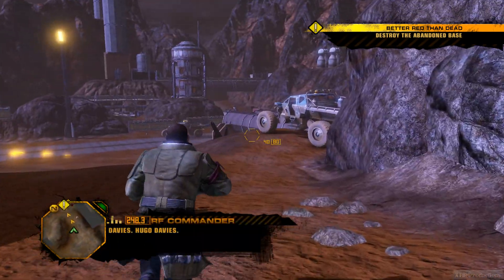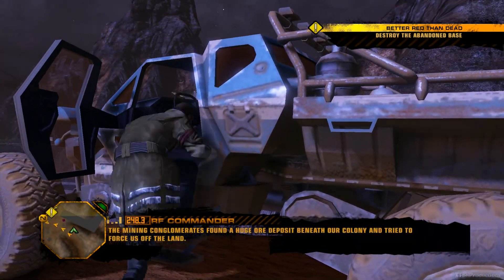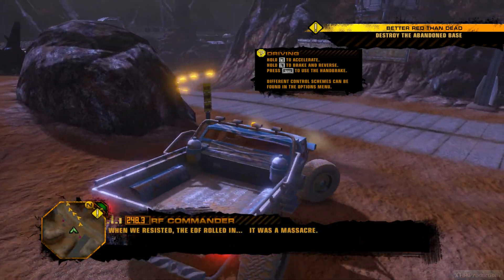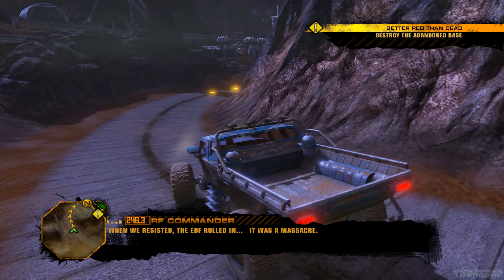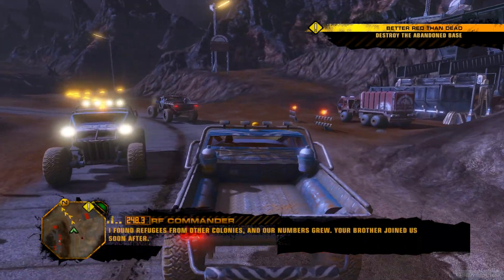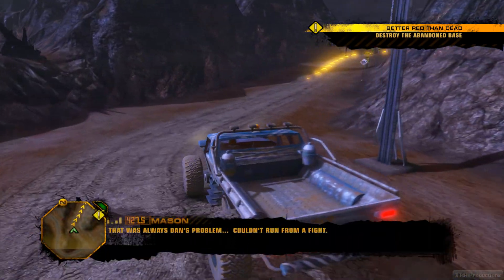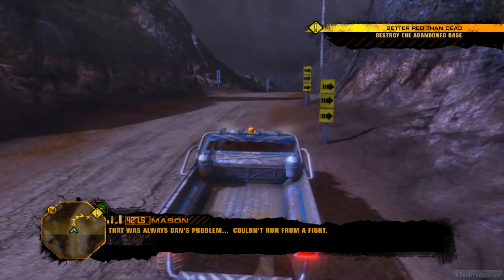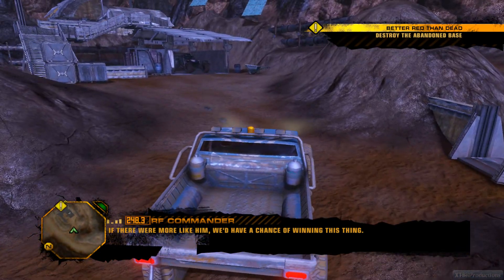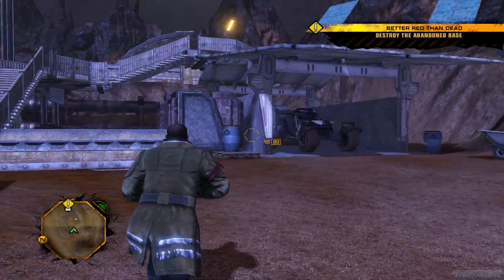Davies — Hugo Davies. How did you get caught up in this? The mining conglomerates found a huge ore deposit beneath our colony and tried to force us off the land. When we resisted, the EDF rolled in. It was a massacre. I'm sorry. I found refugees from other colonies and our numbers grew. Your brother joined us soon after. That was always Dad's problem — couldn't run from a fight. If there were more like him, we'd have a chance of winning this thing.